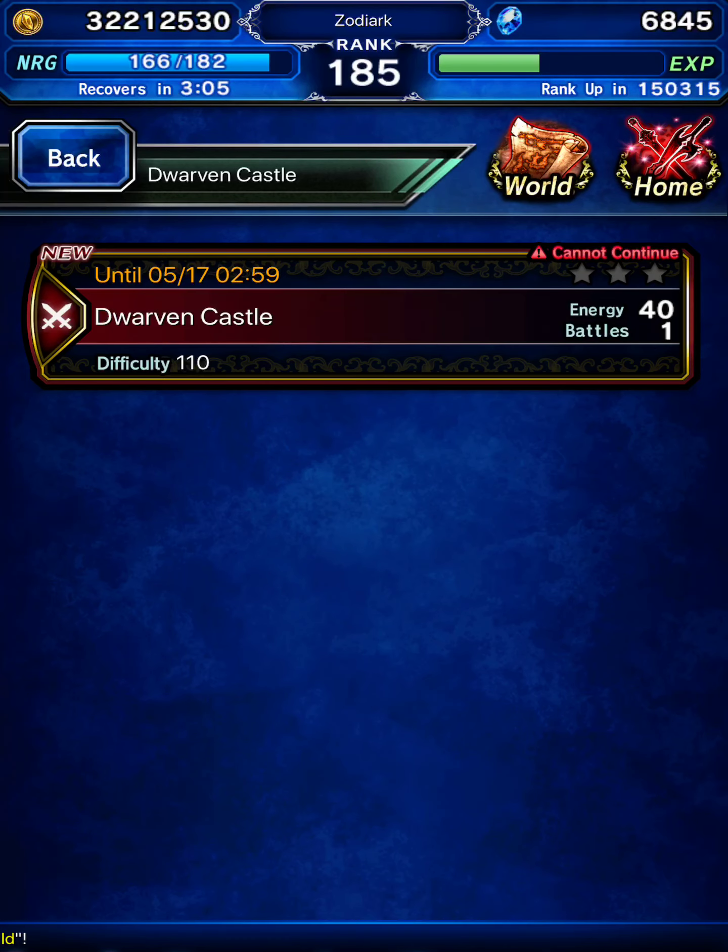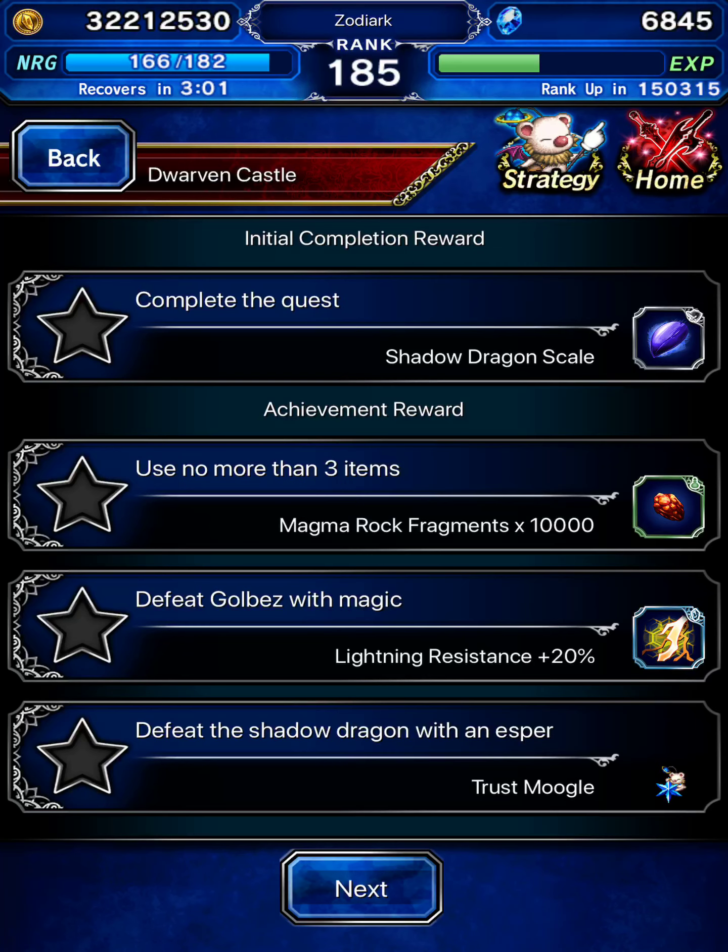Dwarven Castle, 40 energy fight, single round. Shadow Dragon Scale — this is not a new item but acquiring a second one wouldn't be bad either. If less than three items are used you get some Magma Rock Fragments. If Golbez is defeated with magic we get a 20% lightning resist materia. If the Shadow Dragon is defeated with an Esper we get a 5% Moogle.